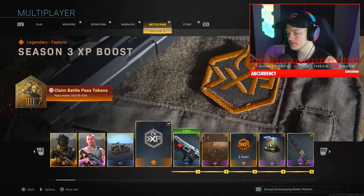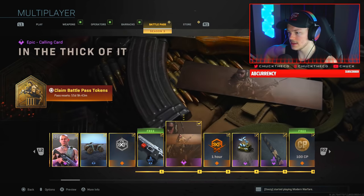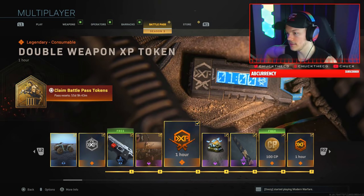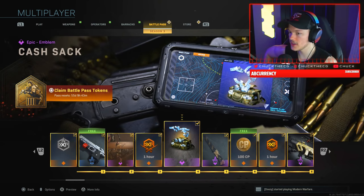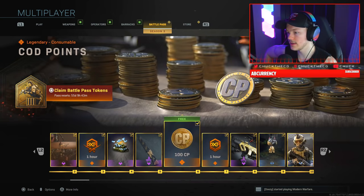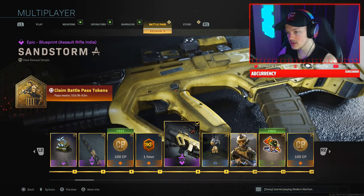We have the Big Sky Country vehicle skin, which is your very first vehicle skin in Season 3, and the Season 3 XP boost. Then there's the Serestis rare handgun blueprint, the 'In the Thick of It' calling card, an hour XP boost, the Cash Back emblem, and the Sand Fly melee blueprint, plus 100 COD Points and another hour XP.